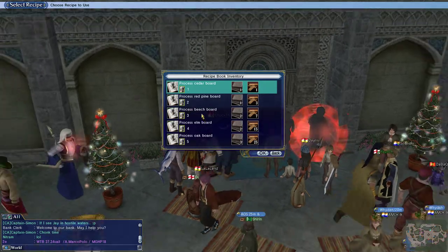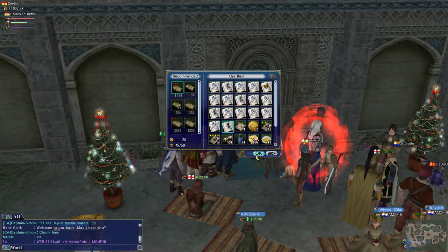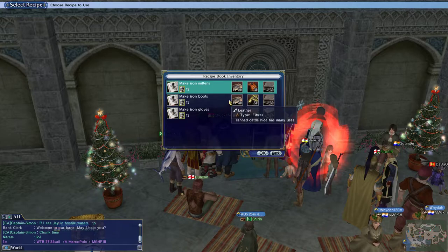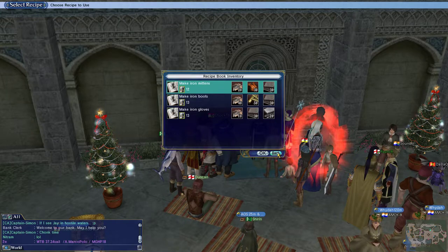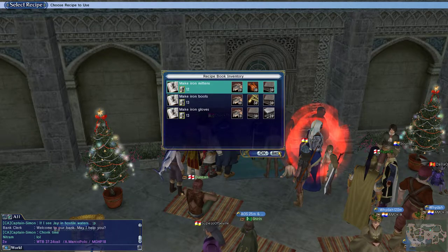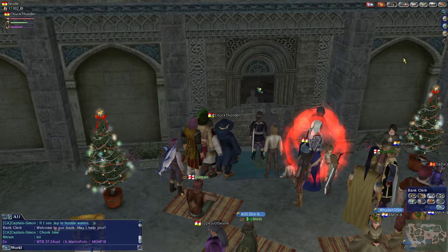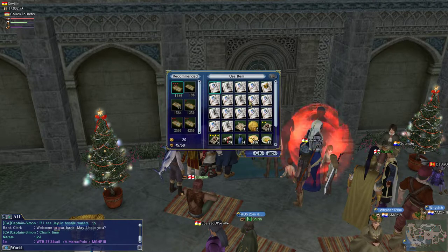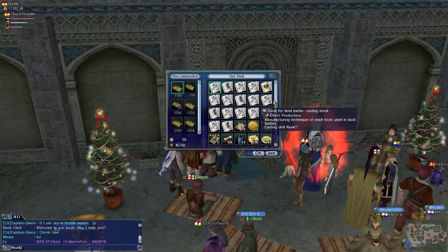Level 9 — these are just wood boards. There we go: Armorsmith Techniques. I'll do that until I can make iron boots and iron gloves. I have yet to find what path I want to go down with handicrafts. I might just do it to supplement my casting skill, because I don't want to make cannons and things.